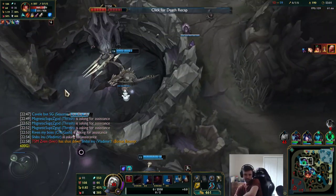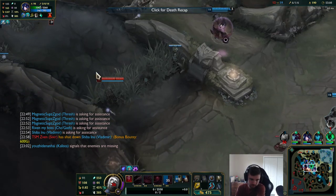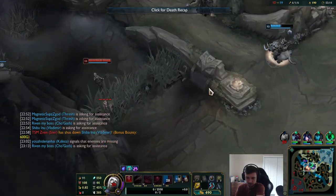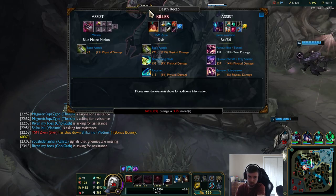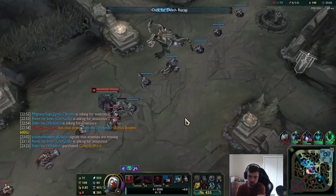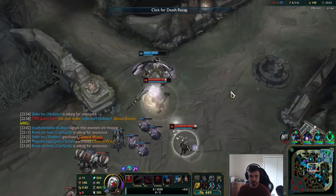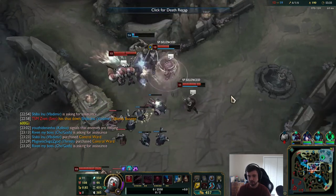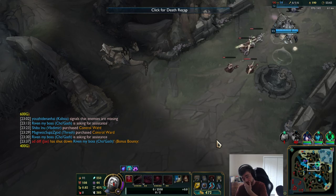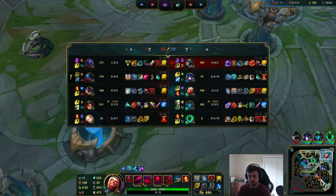I'm pressing the wrong key — I thought Zhonya's was on the three key. I should have just done Baron. Why is Sejuani also not with them? That was my fault. I'm like pretending I'm 1v9 and I just throw the game — feels bad. But we're still in a completely fine spot just because I'm Vladimir. I still feel like their team comp is a lot harder to win with.